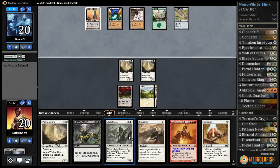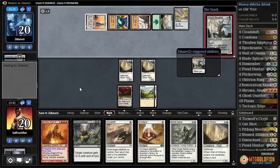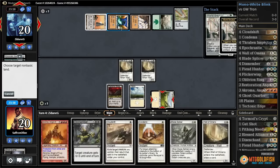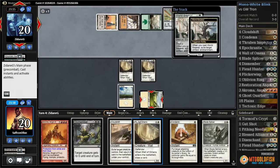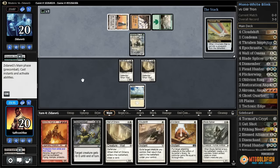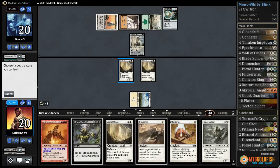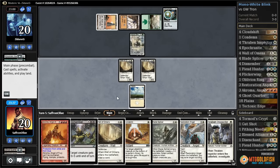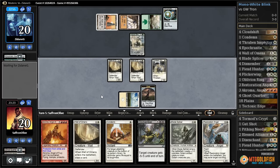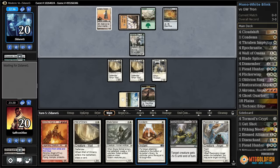All right, there's Tron. Our opponent gets one turn with Tron — that one turn gives them a World Breaker. World Breaker could be worse; they're gonna go after a Plains. Let's hit the Power Plant since we already killed one Power Plant — we're back down to one land. We're gonna Cloud Shift a Wall here. Let's cloud shift the wall, draw a card. Resto, Thraben Inspector — but now we're back to being in a lot of trouble and it's very possible our opponent just draws Tron again.